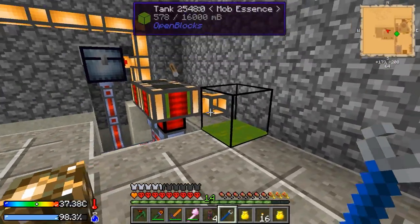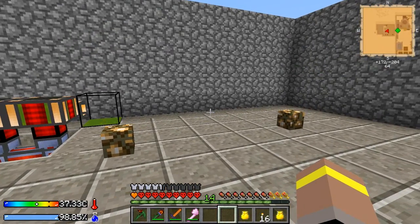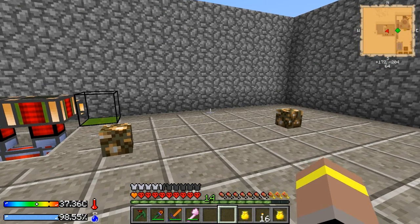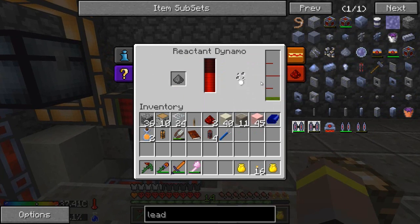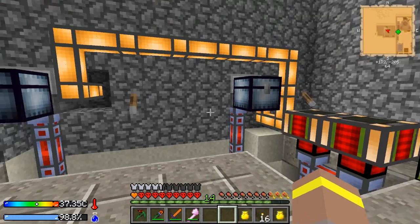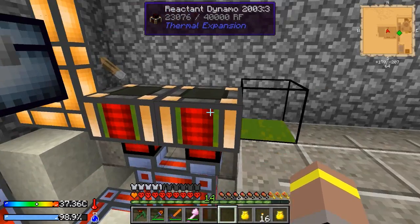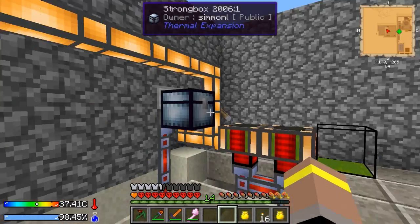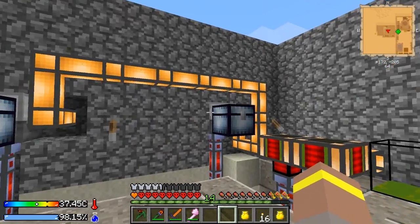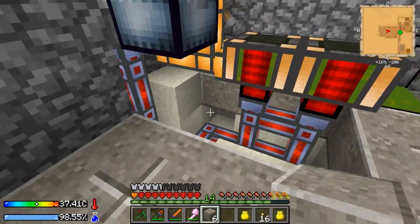One thing I figured out with these - they actually need a reactant, which is in the name so I should have got it the first time. I'm using gunpowder, so I pop gunpowder in there with the mob essence. I've gotta tell you they are doing it fast - like really, really fast making power. They're really good. They don't use much gunpowder either - I've only put two bits in each and from these I've got 10 bits. Because we don't have to worry about having caves anywhere we're filling up on mobs fairly fast, so it's definitely doing the trick.